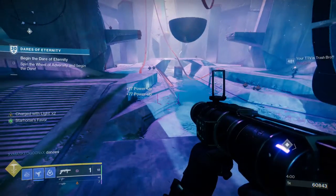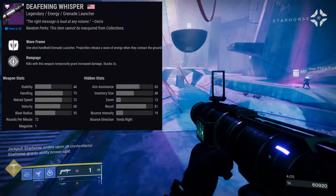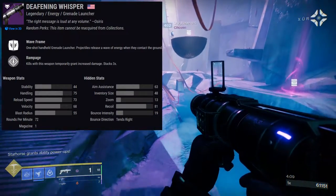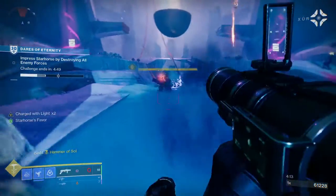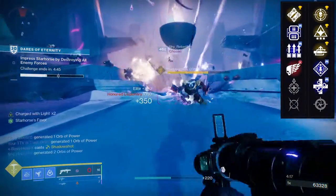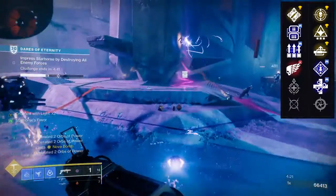Next weapon is Deafening Whisper. This is the only wave frame grenade launcher I think we have currently — if I get that wrong, please correct me in the comments below. This one's really cool just because of the weapon type. For the first perk row, we have Ambitious Assassin, Lead from Gold, Surplus, Killing Wind, Underdog, and Moving Target.